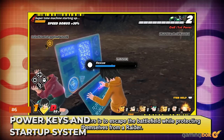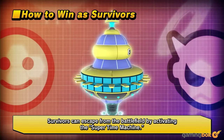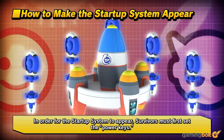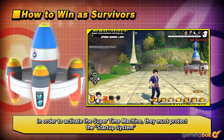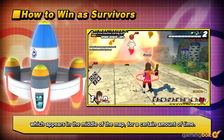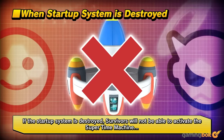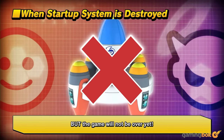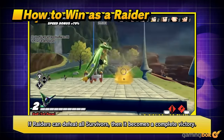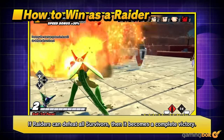For the survivors, escape requires activating the super time machine, which is anything but easy. First, you need to find power keys — each area on the map has one. Next, survivors must venture to the startup system and activate it with a power key. After the system starts up, the survivors must defend it from the raider for a period of time. More keys will reduce the time needed, and if successful, the temporal seam is fixed and the survivors win. As the raider, you must destroy the startup system before it reaches that point, and destroying areas on the map is also encouraged, since this reduces the number of power keys that can be gathered.